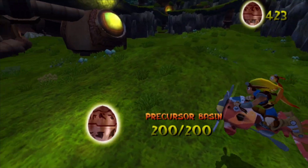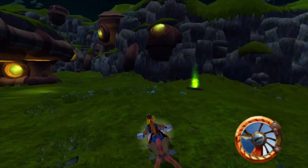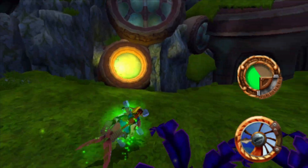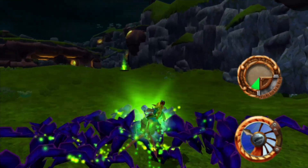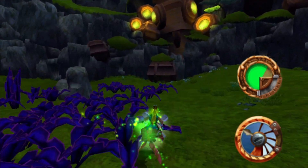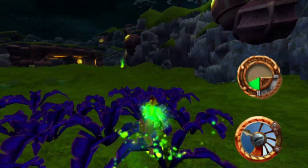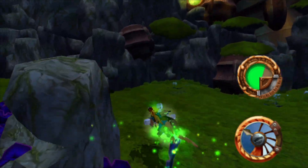We've got all of the precursor orbs in the basin. Now we have to use the green echo to cure this area of plants. The best way to do that is just go around, keep going, and get rid of all of them all at once. Before you run out of green echo, come back to the charge spot, grace to your heart's content, and get as much as you can. They're going to keep coming back so you're just going to have to keep recharging.